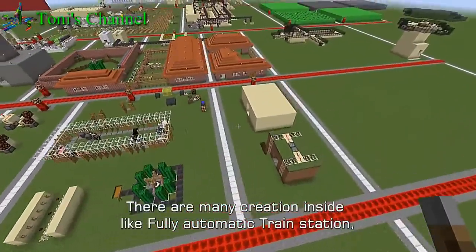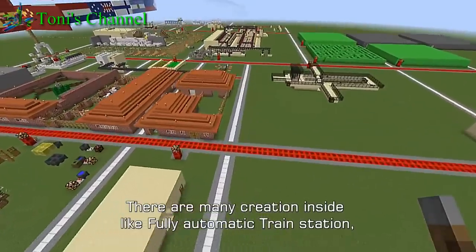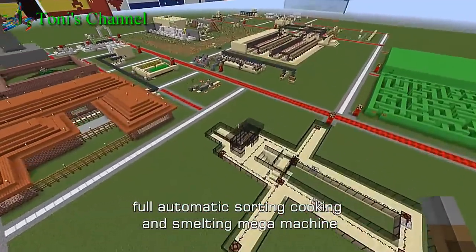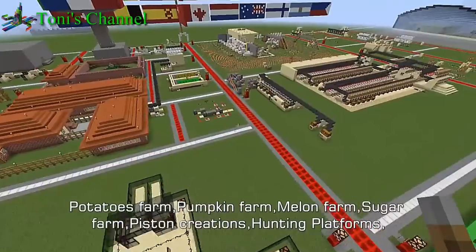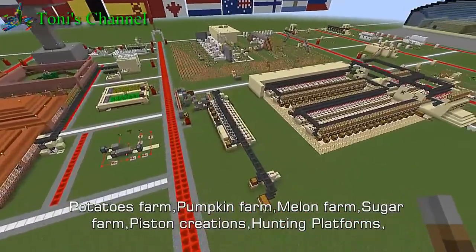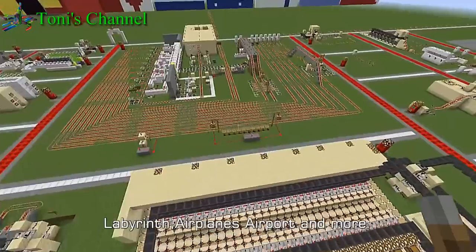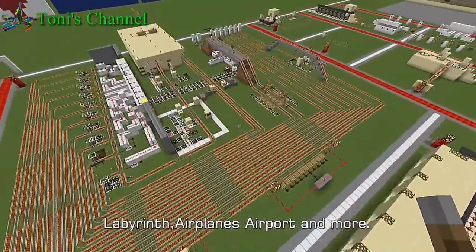There are many creations inside, like a fully automatic train station, full automatic sorting, cooking and smelting mega machine, potatoes farm, pumpkin farm, melon farm, sugar farm, piston creations, hunting platforms, labyrinth, airplanes, airports and more.